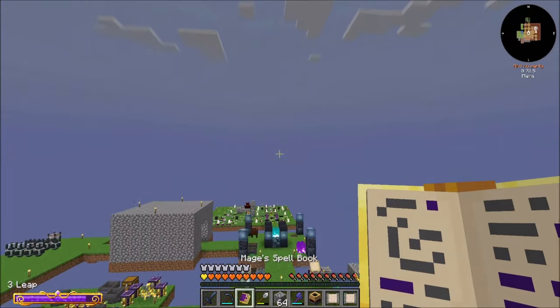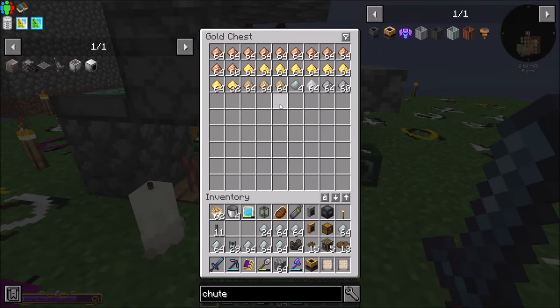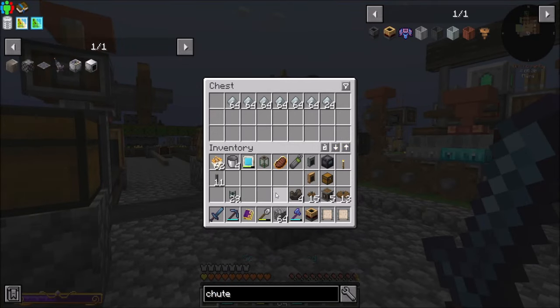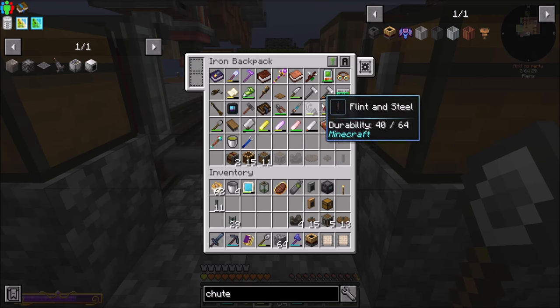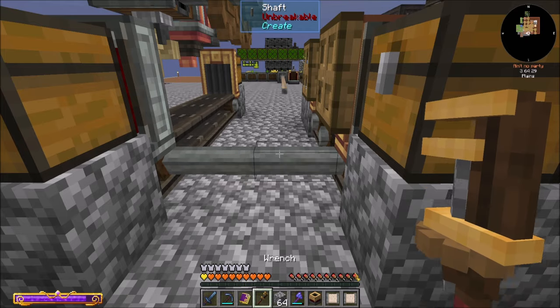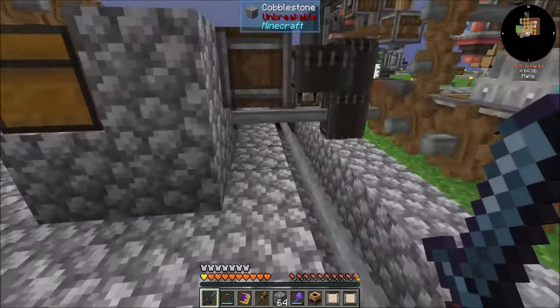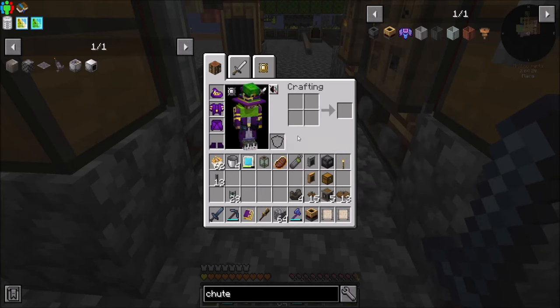I'm probably going to want a lot of aluminum, so you should be cooking up a bunch of aluminum grit for me. I wouldn't mind this being a bit more underground — I might move it a little bit, but we'll see. I'm sure there's a way we could make that exist underground more. We'll figure it out.